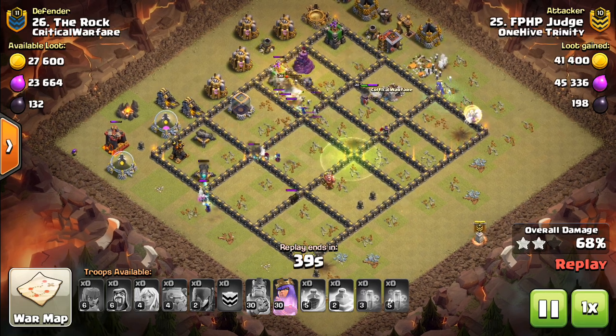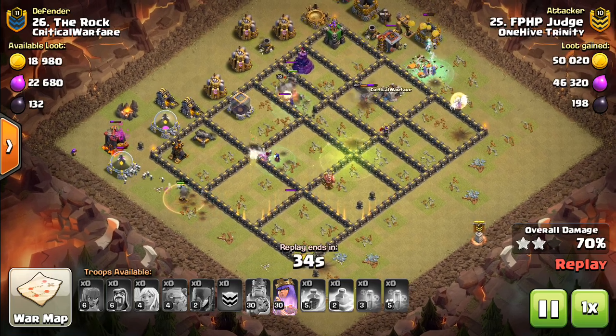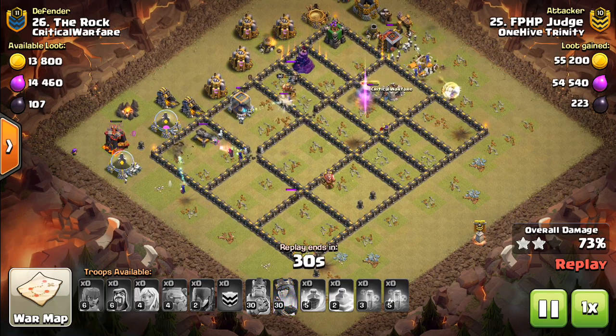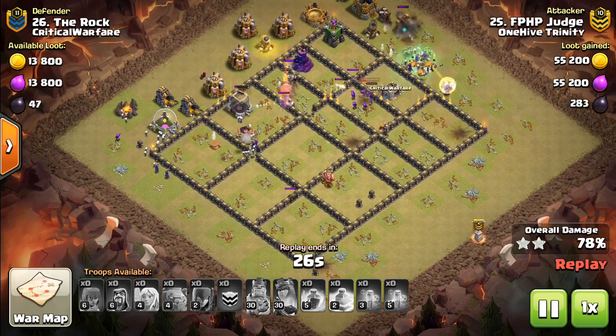It's really just about having DPS inside the base that can clear things out while the witches do the work on the outside. Because they can do basically a 180 around the entire base — you just have to get through the initial core, get it cleared out, and the witches will wrap around to the back end and do the rest. This base is crushed — nice attack.